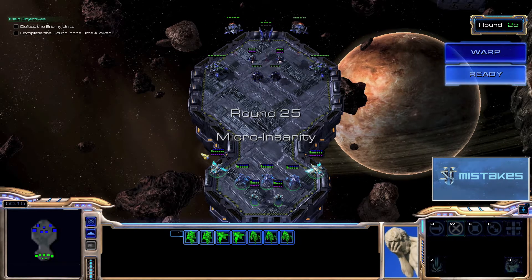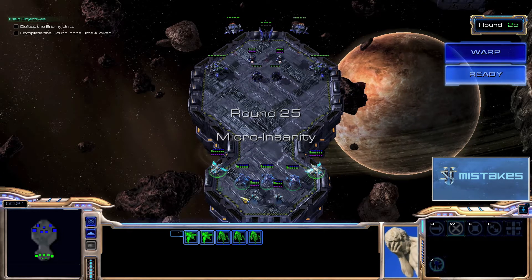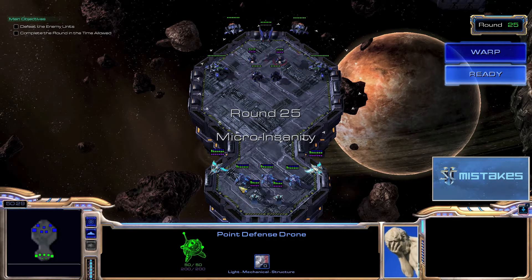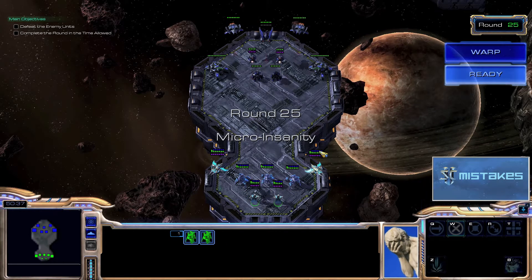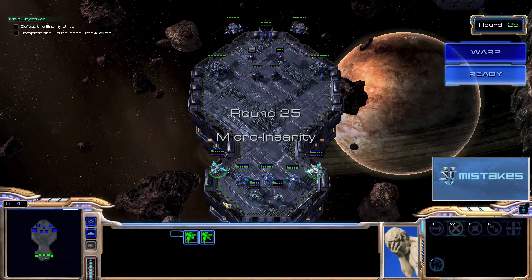What we're going to do here is we're going to start with our main portion of our army on hold position. We're going to run our Templars in just to take out these two drones and run them back behind. We're going to find the line of the Stalkers and turn them into an Archon. I'm going to put these guys on Group 3, these on Group 1, and these on Group 2.